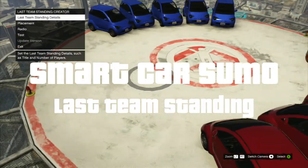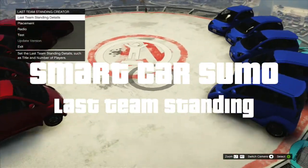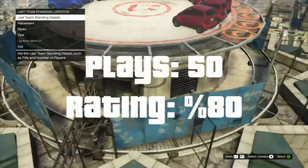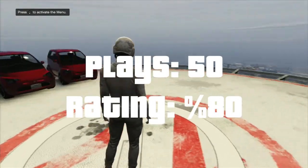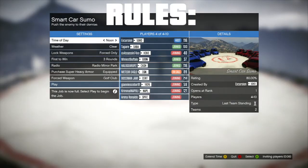Smart Car Sumo — my second last team standing variant. This job is my highest rated job out of all of them. It takes place on one of the highest buildings in Los Santos. The title says it all: you just push the enemy team off the edge. There are three rounds, you start out with a golf club, and the first one to win three rounds wins the match.